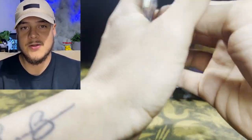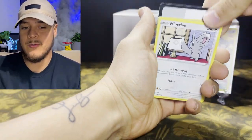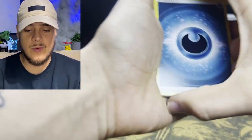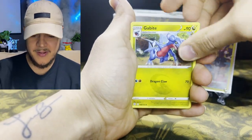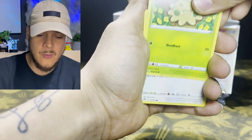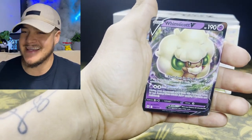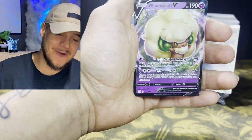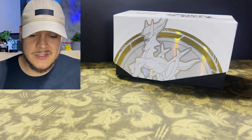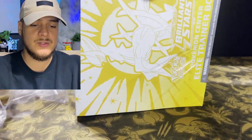Here it is — we're going for the Arceus V Star right now. We have not pulled a V Star card on our regular videos, but we have on one of our shorts. We got Starly, reverse holo Corphish, and a Whimsicott V — still a pull, but not the V Star we were hoping for. I highly recommend the Brilliant Stars Elite Trainer Box. Now let's open up the Pokemon Center exclusive one so you can be the judge.